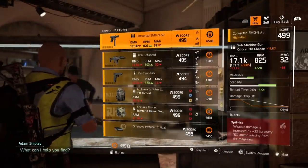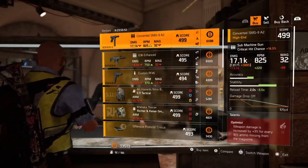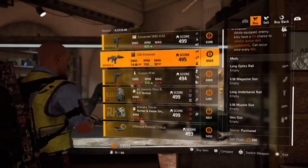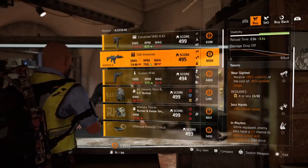Starting out we have a Converted SMG with 982 base damage of 13,171, with Optimus and Stable. Then a Transmission G36 Enhanced with 11,187 base damage, with Nearsighted and Jazz Hands.